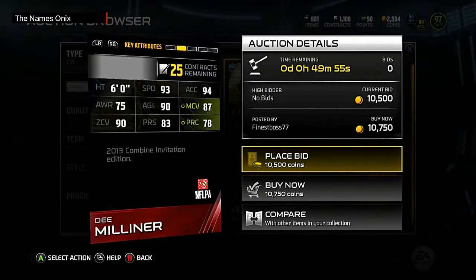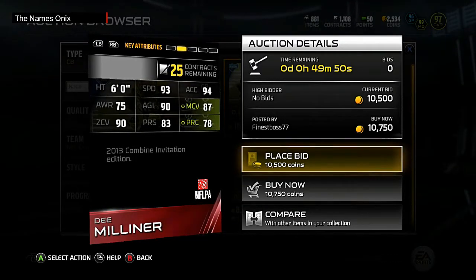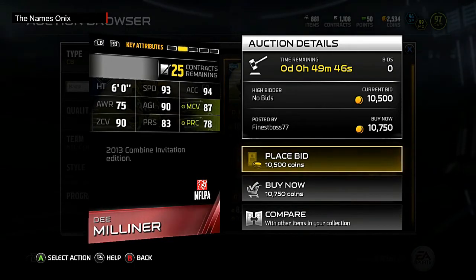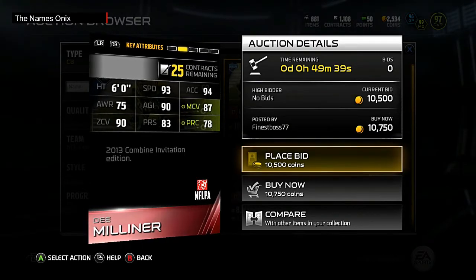He has 90 spec catch, which is just disgusting in a good way for this D Milliner. He's also a pretty good tackling cornerback with 78 tackle, 84 hit power, and 86 pursuit — definitely not bad in those categories either.